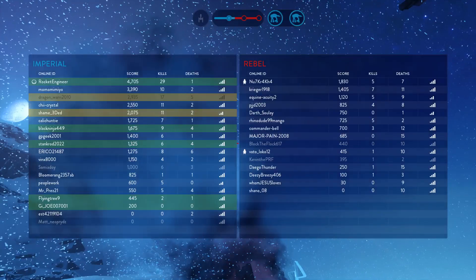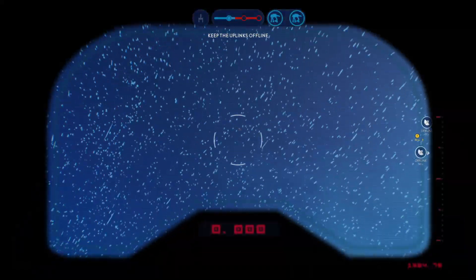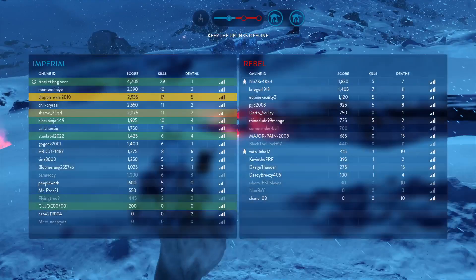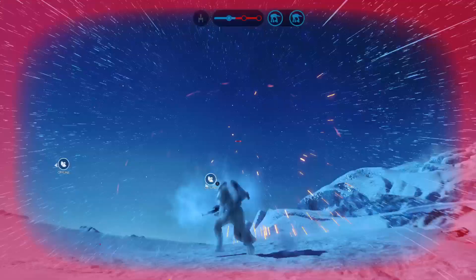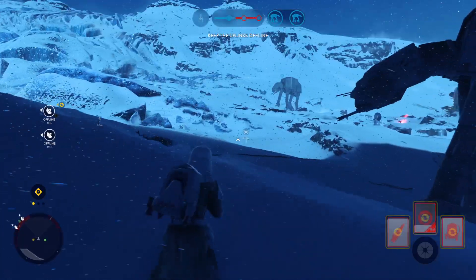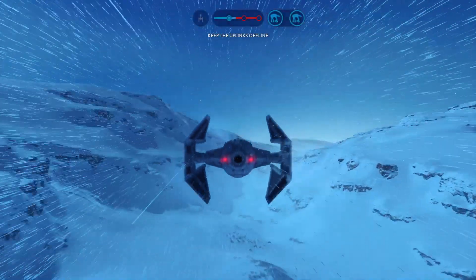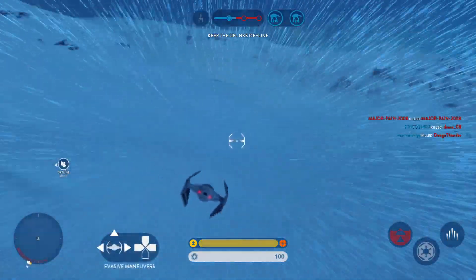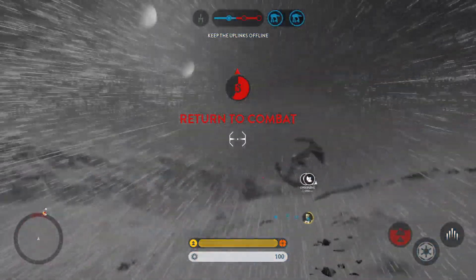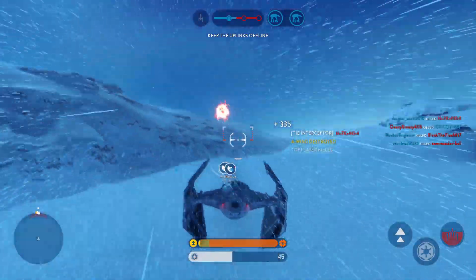We'll go to the combat system. Let's go. We need TIE support. I'm going in. We need you over here. What do you think you're doing? Rebel ship destroyed.